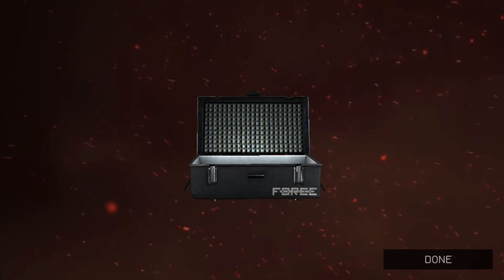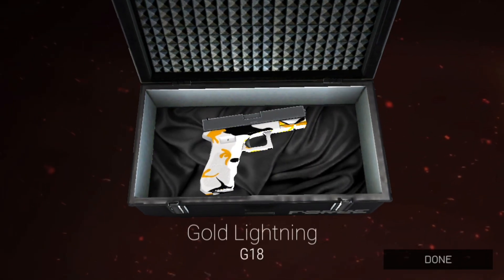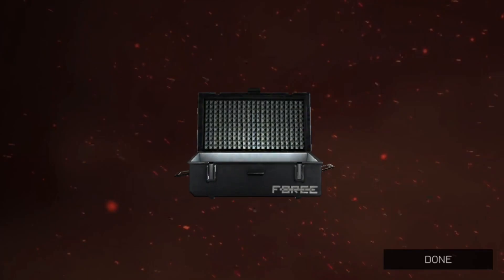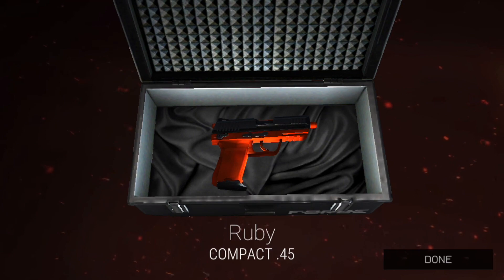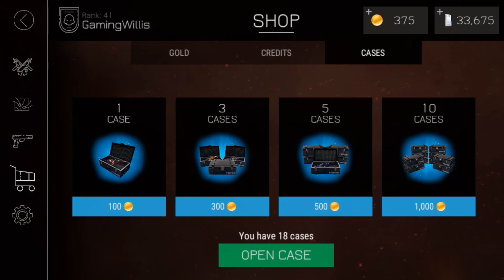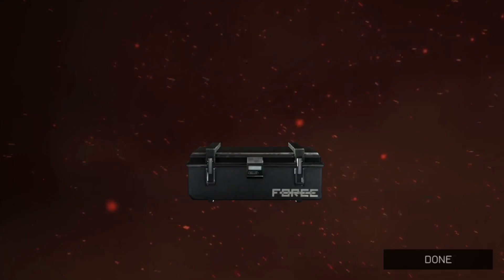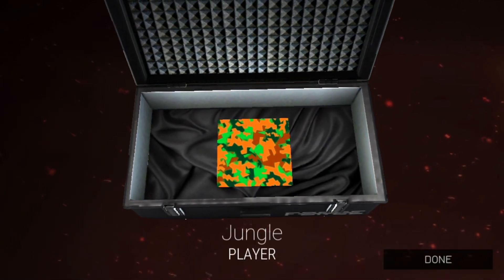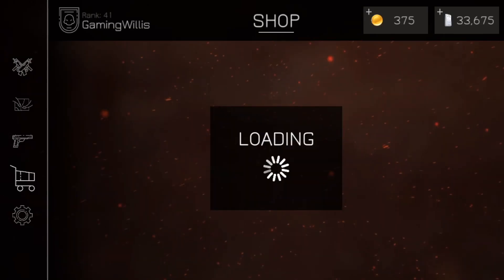Oh, Gold Lightning for the G18 — I could dig that, looks decent enough. Ruby for the Compact 45 — I think it's between Woodland and that Ruby skin now for the Compact. Jungle for the player — my first ever player skin! I'll definitely take that.